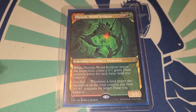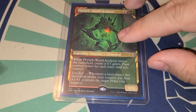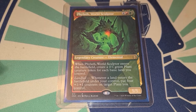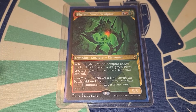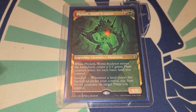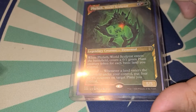When he enters the battlefield you create a 0/1 green plant token for each basic land you control. So a good portion of the lands we are running are basics, but if you want to check out all the lands we're running, click the link at the top of the description box — the entire deck list will be there. It even has links for TCG Player and Card Kingdom if you want to order the deck and play it as I have it built. Our commander also has landfall: whenever a land enters the battlefield you put four +1/+1 counters on target plant you control, so those tokens get really really big really really quick.